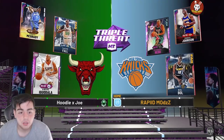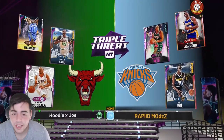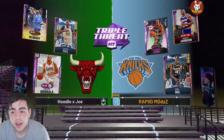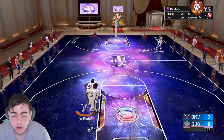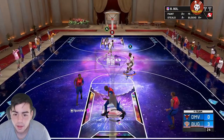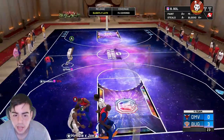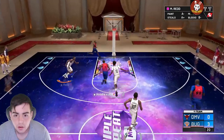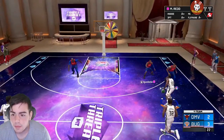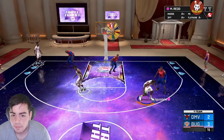Speaking of Red versus TMac, we're about to get that matchup right away — hopefully he balls out against TMac because that's all I'm here for. I want to see him destroy Tracy McGrady. We get the ball first, let's see his defense. Step back — oh, hit that! Great way to start. Two-three, Michael Red cruising down the court — step back from deep, give it off, set that pick.